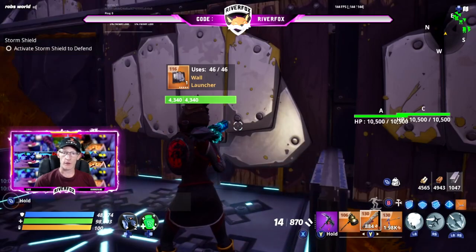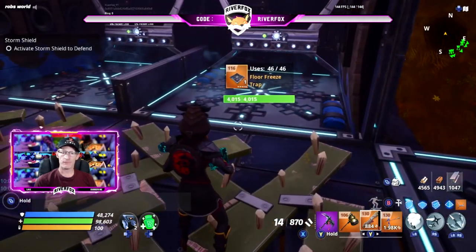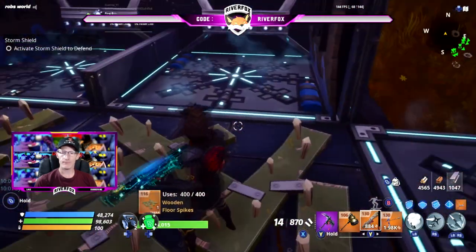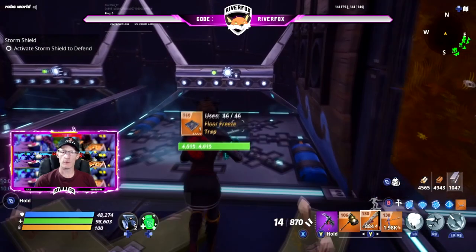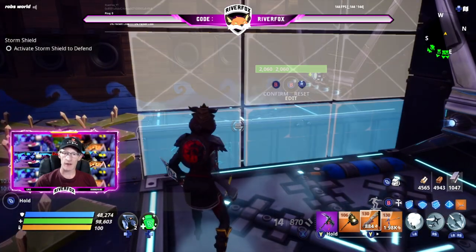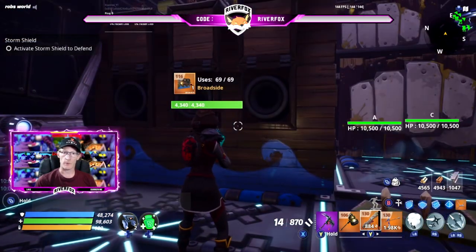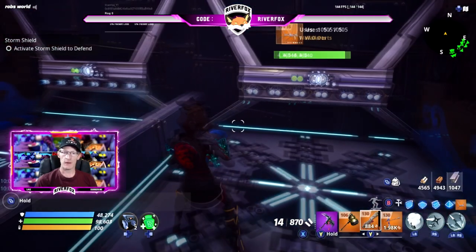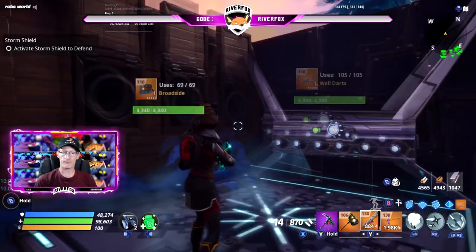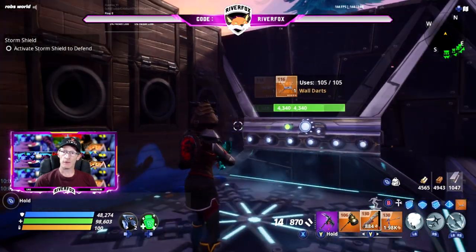Up at the top where it starts going flat, place a floor freeze trap on the floor. You'll have your edited wall in front of you and a wall launcher to your right. Move to your left one square and place a wooden floor spike on the floor — behind you will be a wall launcher. Move forward one square: floor freeze trap on the floor, edited wall to your left, wall darts directly in front, and a broadside to your right.